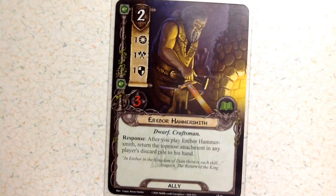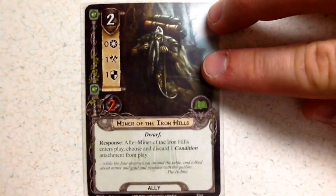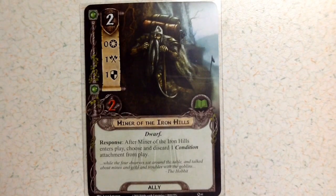Then we've got Erebor Hammersmith with two cost, one willpower, one attack, one defense, and three health. His response is: after you play Erebor Hammersmith, return the topmost attachment in any player's discard pile to his hand. That can be extremely useful with some of the attachments you'll see later on. You have two of these in the base set.